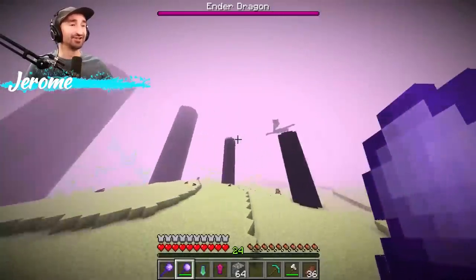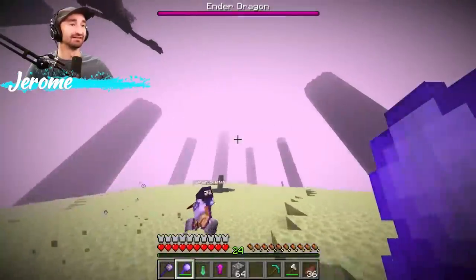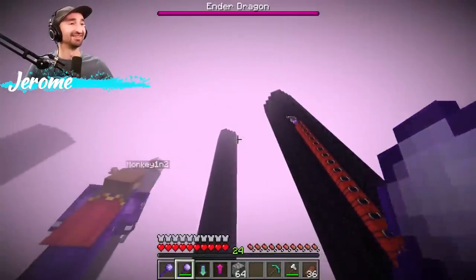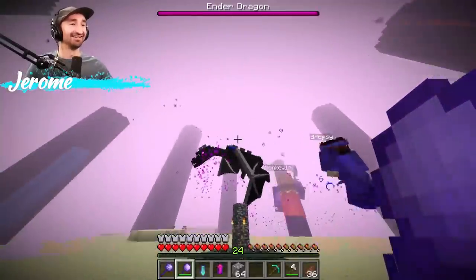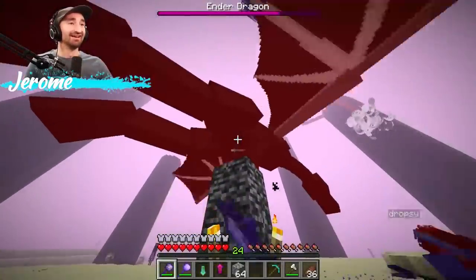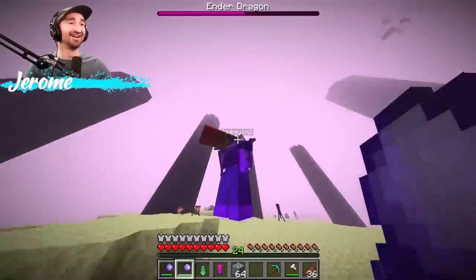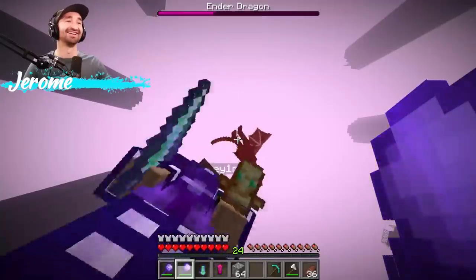We gotta get him to land. Big Monk, can you smack him while he's flying around? There's still one more crystal left — it's healing him right now! Don't worry, Cap has building blocks. I can't smack him. Oh my god — wait, there's still one crystal here! There's another one over here. Oh my — this is the most ridiculous Ender Dragon fight we've ever had. It's just chasing him down!